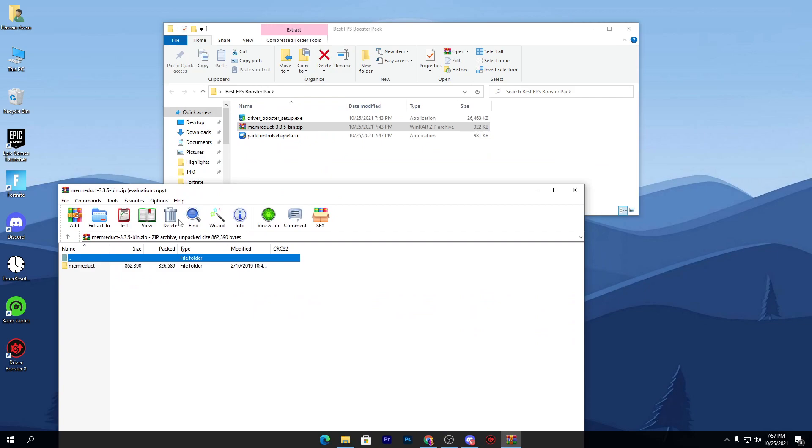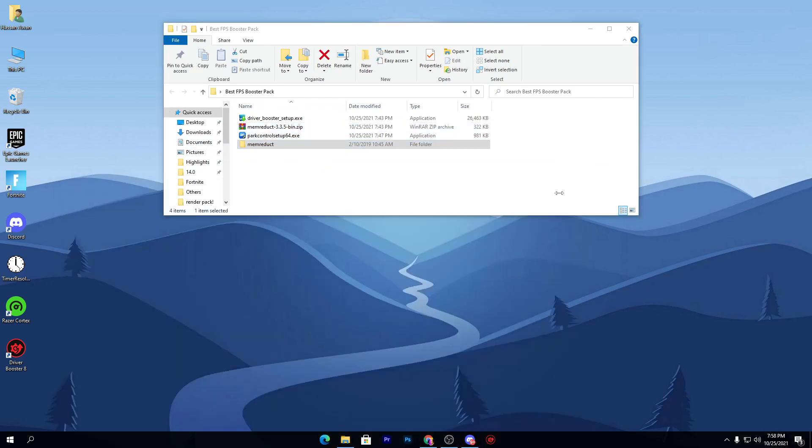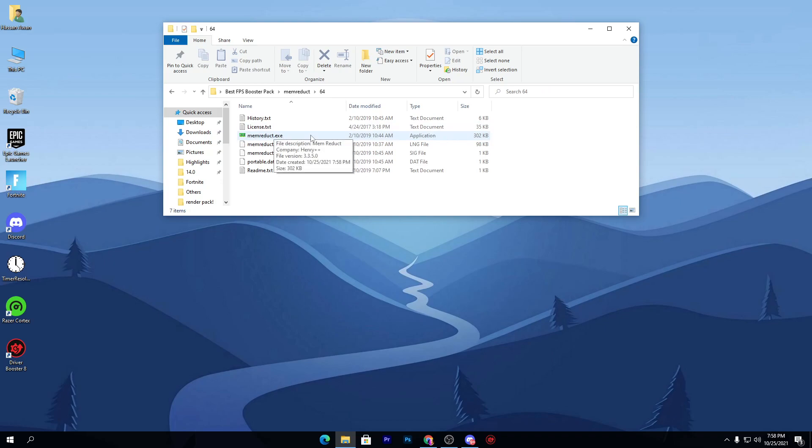Mem Reduct comes in a zip file. Simply drag the folder and drop it into your destination folder. You will get the Mem Reduct folder. Open it and you'll see two folders — one for 32-bit and one for 64-bit operating systems. Most of you will have 64-bit, so go into that folder and run the Mem Reduct executable file. Make sure to run it as Administrator.